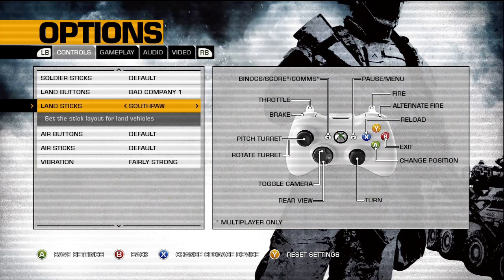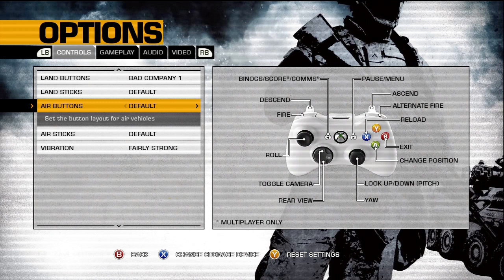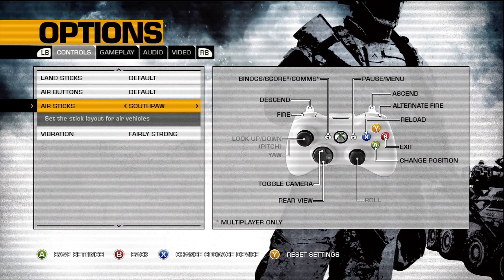Land sticks — once again, in vehicles, you have Southpaw, Legacy Southpaw, and Legacy options. I like to play default. Air buttons — this is for when you are in a helicopter. I think it is easiest to play on default, but I haven't tried any other setting. I've gotten really good with default, so I don't feel like changing it. Air sticks similarly has Southpaw, Legacy, and Legacy Southpaw options.